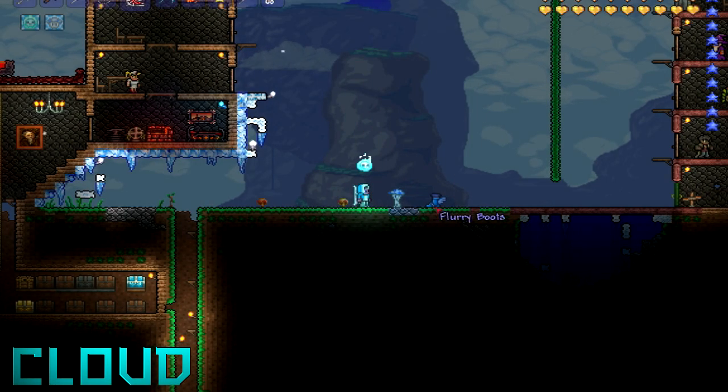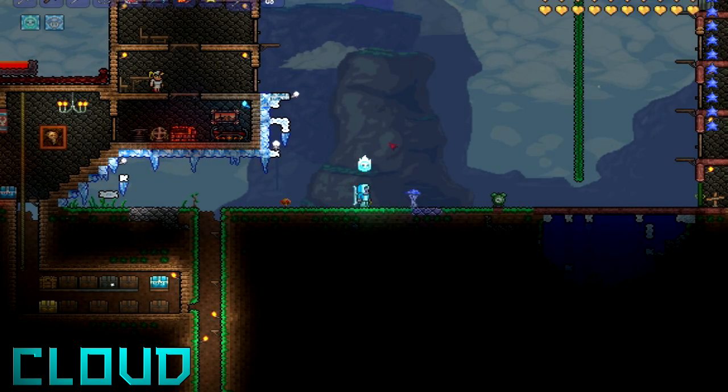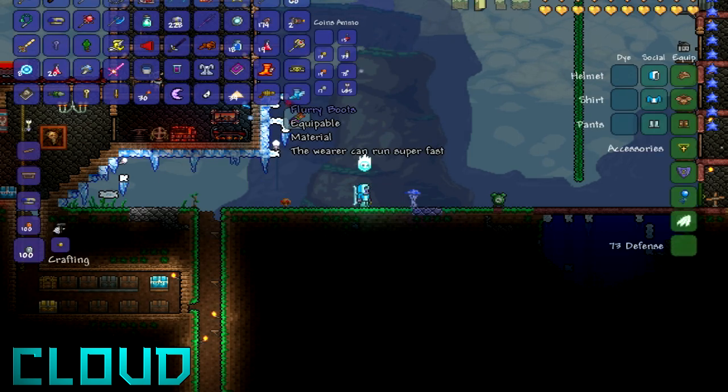How's it going everybody, Cloud here. Today I'm going to show you guys Flurry Boots. To get Flurry Boots, you're going to need to go down to the ice biome, and inside one of the chests there's a possible chance for them to spawn.